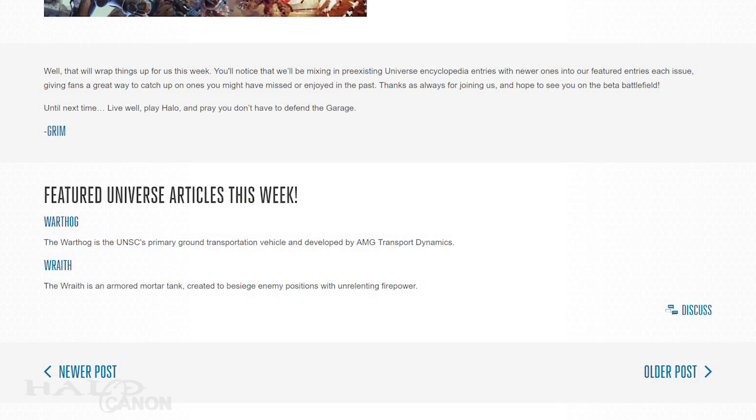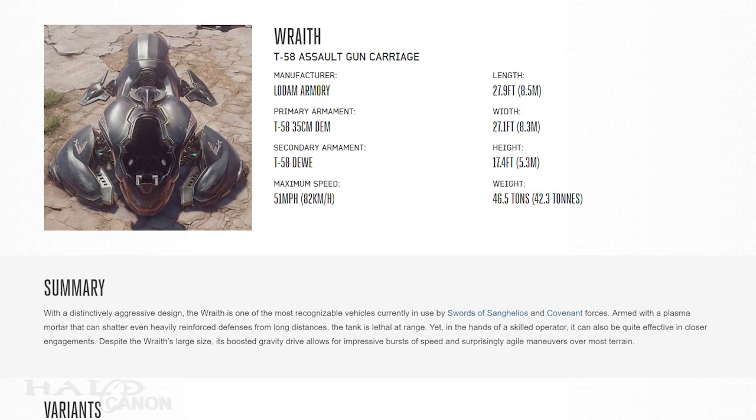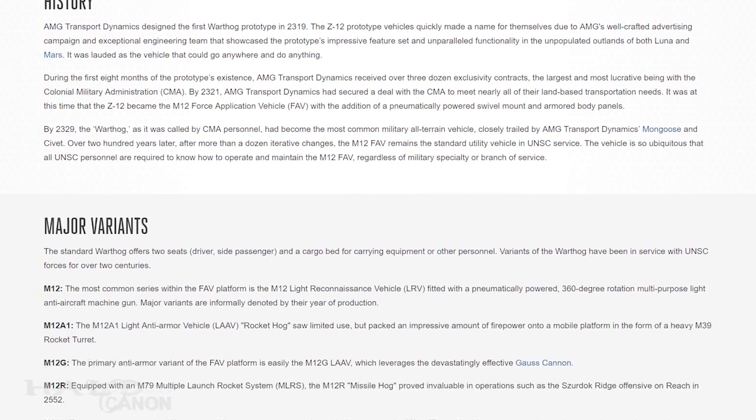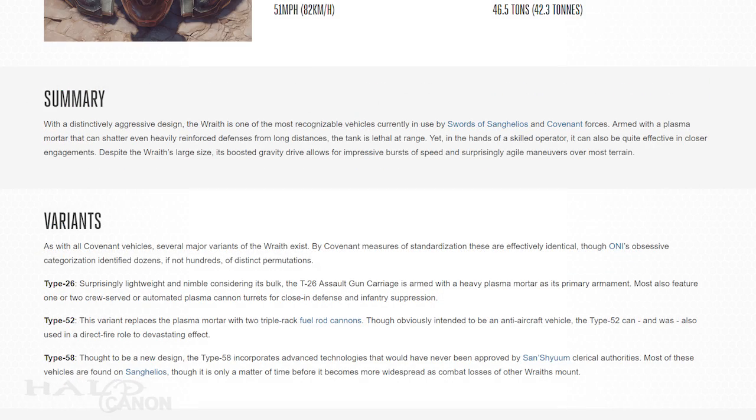With that, we come to the Universe entries this week: updates to the M12 Force Applications Vehicle, or Warthog, and the Type-58 Assault Gun Carriage, or Wraith. The updates are light — basically just some helpful links to other articles, such as the Gauss page when discussing the Gauss Hog, or the Fuel Rod Cannon when discussing the T-52 Anti-Air Wraith.